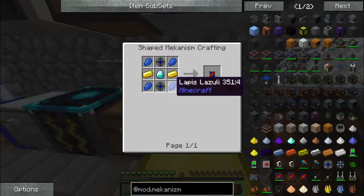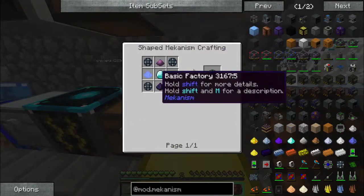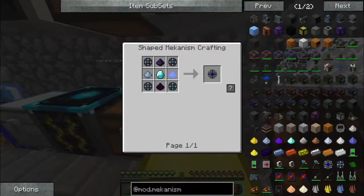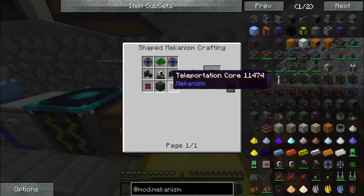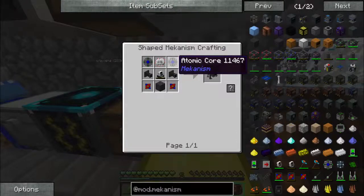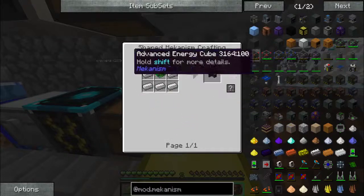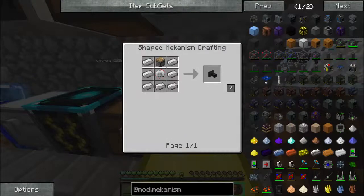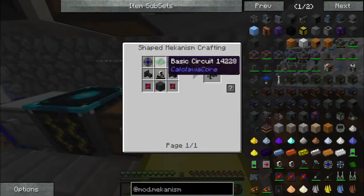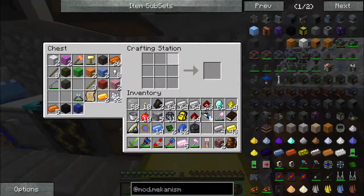Let's begin with the two teleportation cores, which means we need — how many atomic cores do we need? We got a digital miner. We need six, maybe seven atomic cores. We need at least 28 enriched alloy to even start.